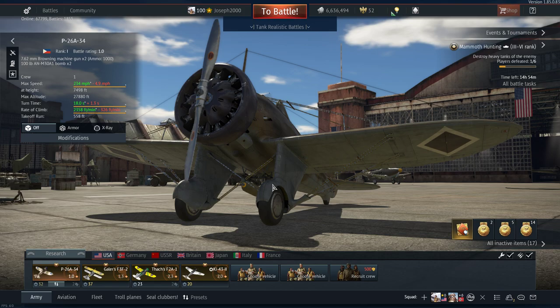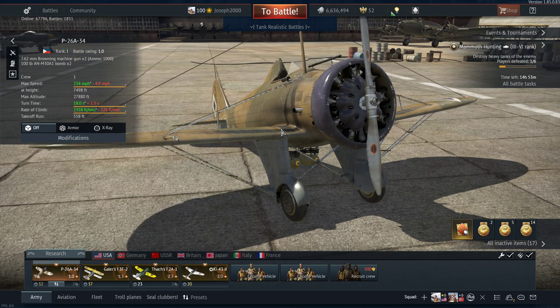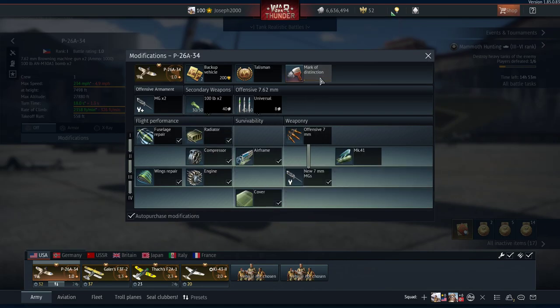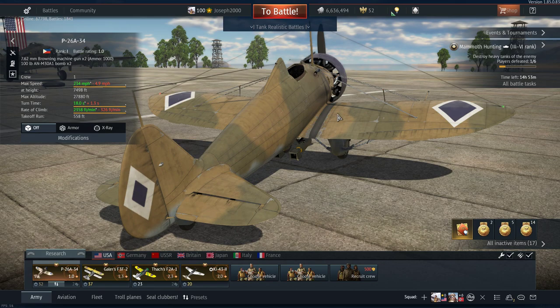We start out with the US, my first nation. We start with the Philippine P26A-34, which you could get about two years ago. I got it randomly for free — wasn't too bothered about it, but I had to spade it. It only took me about five flights to spade it. I think you had to get three air kills in a single match in Air RB and I just got gifted this thing.